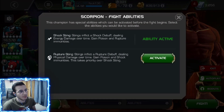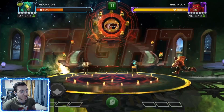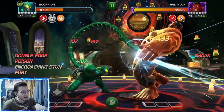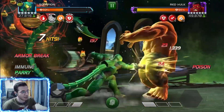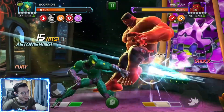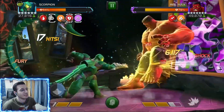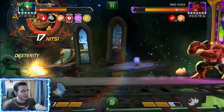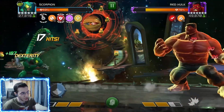Another great thing about Scorpion is his block proficiency — parries are literally zero block damage. We get perfect parries without any synergies for block proficiency; it's just pure Scorpion block proficiency. He's kind of a crazy block proficiency god. Unfortunately this Red Hulk wouldn't throw his special 2, and I have a timer on the encroaching stun.